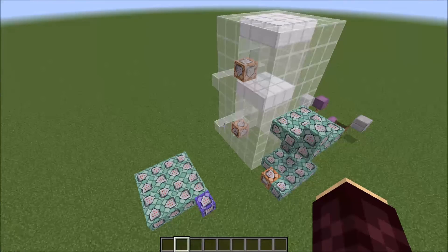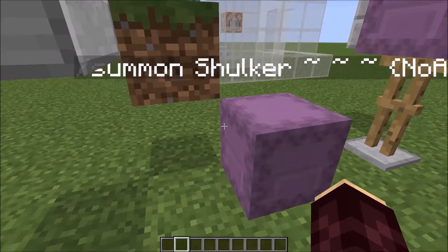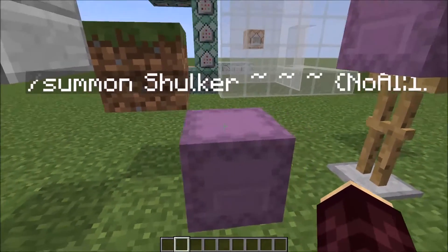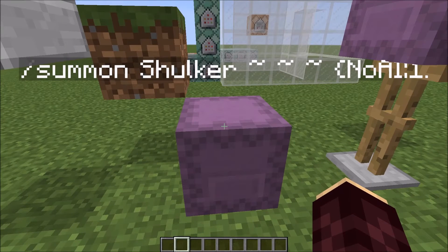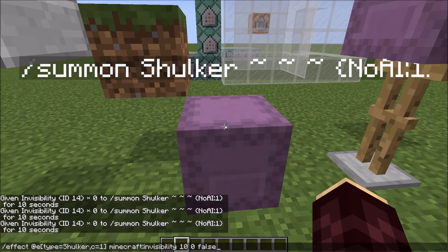The floor and ceiling are actually made of shulkers. Shulkers are a mob added in 1.9. Here's the command I used to summon this one. Shulkers hide in block-like shells, which actually work as blocks in many ways, but there are some differences. For example, unlike blocks, shulkers can be made invisible.